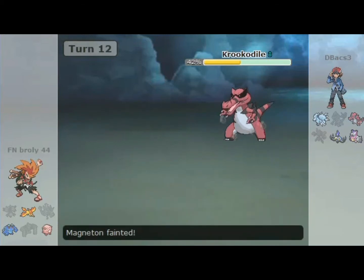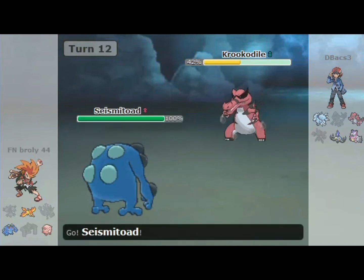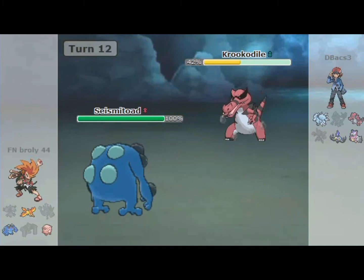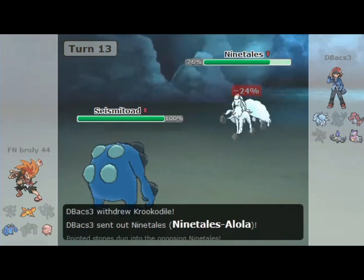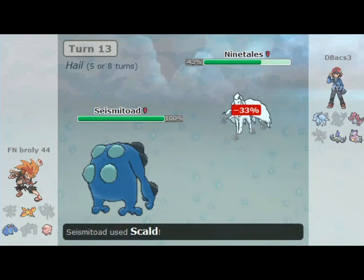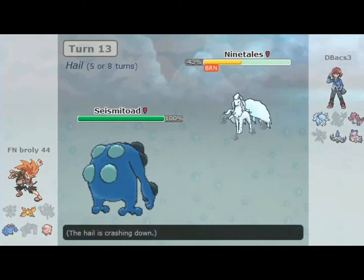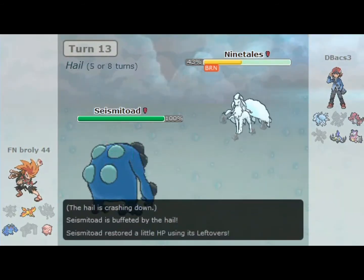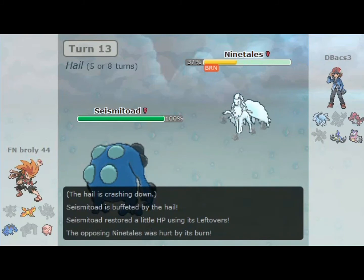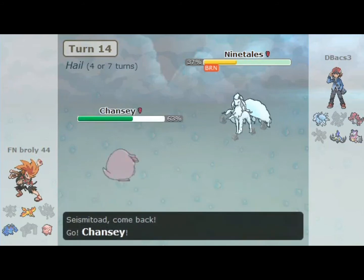I knew they thought I was going to switch, but at this point I didn't need my Magneton — he did what he was supposed to do. So I'm going to eat a Knock Off and then eat an Earthquake. Then I'm going to send out my Seismitoad. I know from playing Sword and Shield that this thing is very good. I throw out a Scald here and my opponent is going to get burned, so that will help with residual damage.